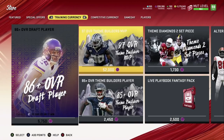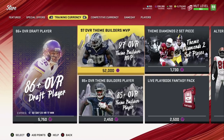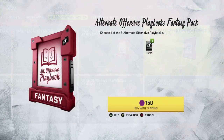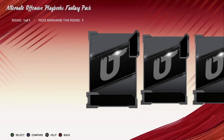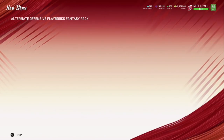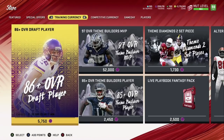Go to Browse the Store, then Training Currency, then Playbooks. These draft players expire in about two days and 23 hours — so Friday. In the Playbook section, look how simple this is: each playbook costs 150 training. It doesn't matter which one you pick. Click on the first one — you don't even have to put it up for auction.